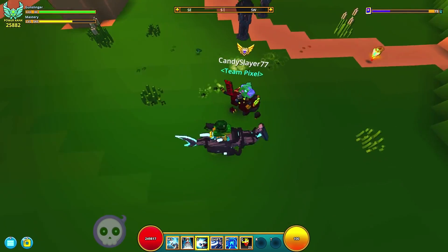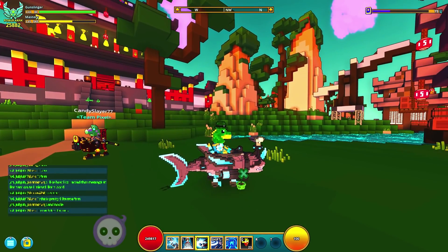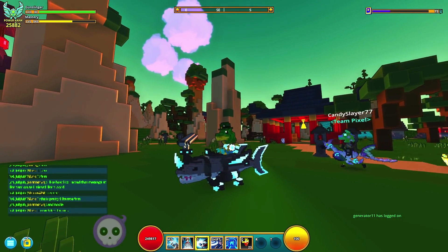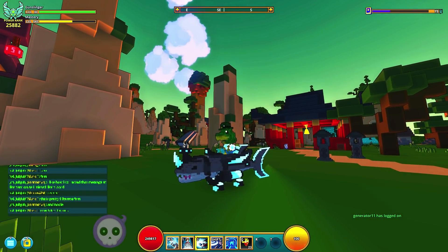For some reason this guy's got dinosaur footprints, which is really weird. But what does it mean when I say it's actually a reskin? Well, the Laceratops was one of the only mounts in the game that actually shot a freaking laser from its head.